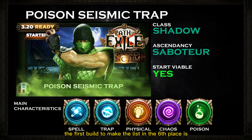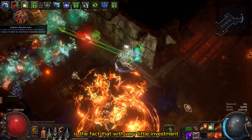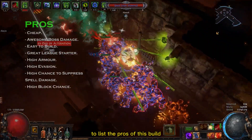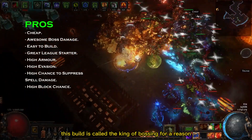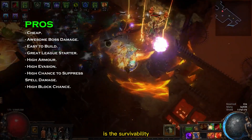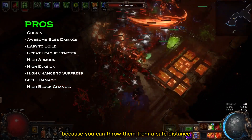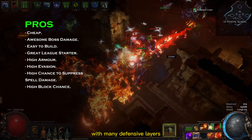The first build to make the list in 6th place is the Poison Seismic Trap Saboteur with the Shadow class. What granted this build a spot on my selected list is the fact that with very little investment you can get it destroying end game bosses like they're nothing. To list the pros of this build I'll surely start with the boss damage — this build is called the King of Bossing for a reason. Another great thing about this build is the survivability. Trap builds are already very safe by nature because you can throw them from safe distances, but this build goes even further with many defensive layers.